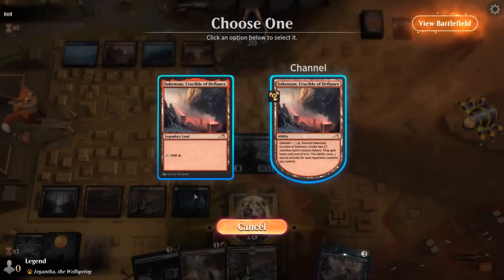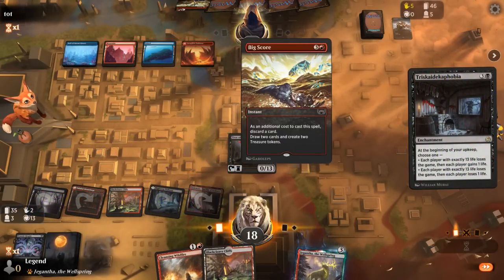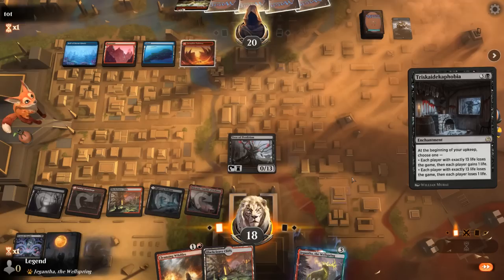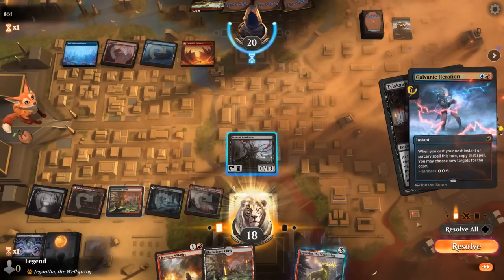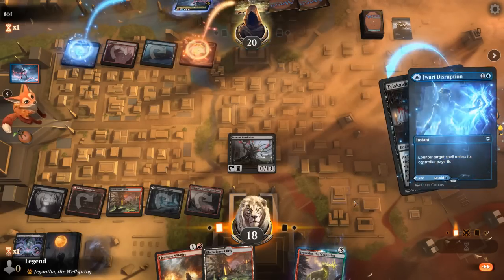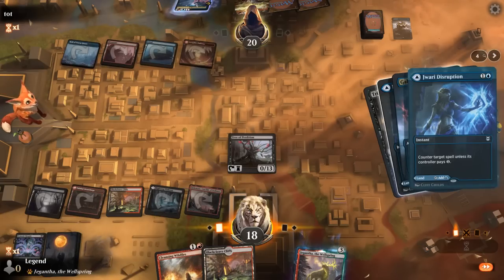We'll play around disruption. The opponent can big score, but they'll need to find some pretty specific answers. They're reading our two cards, piecing things together — and then Galvanic Iteration. Double disruption? Sure is. Alright, our opponent lives to fight another day.